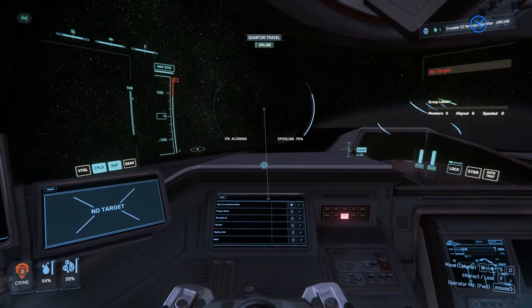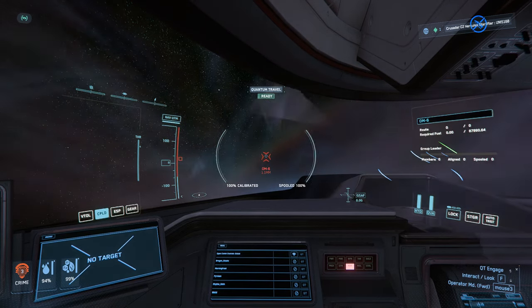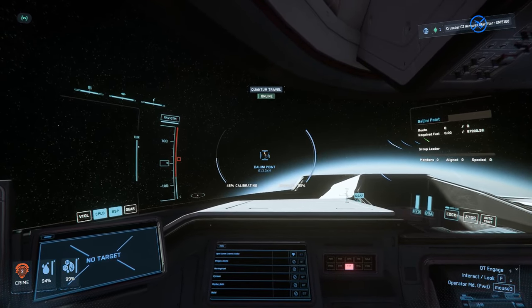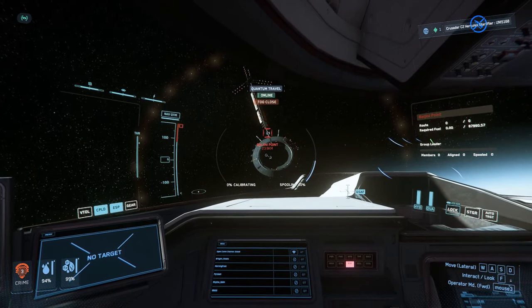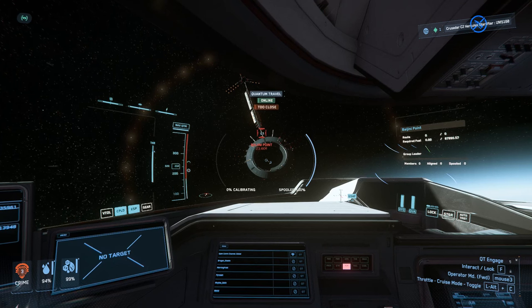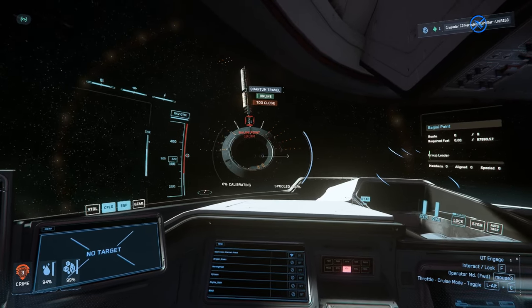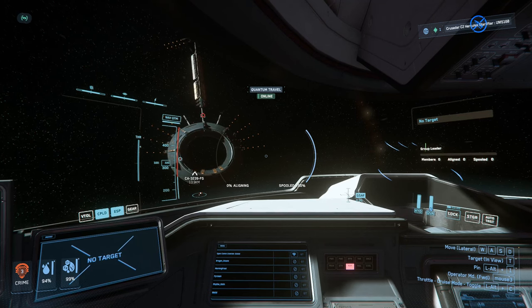Marker number one done, marker number two, and marker to the BP server station. It's quite a long game run for me at the moment. Moving the ship now - I got so used to old controls where you'd use your mouse wheel to scroll up for speed. Now you do that and it does nothing; you actually have to move the accelerator up and down depending which mode you're in. Don't over-complicate things, guys.